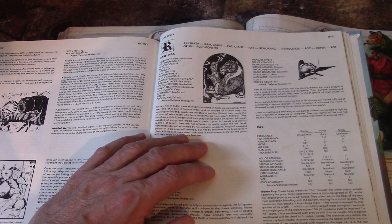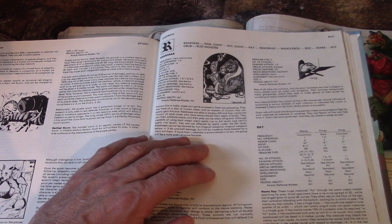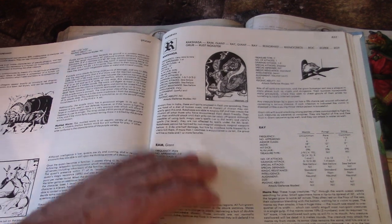They cannot be harmed by non-magical weapons below plus 3, and even those do half damage. But a single hit by a Blessed Crossbow Bolt and they are absolutely toast.